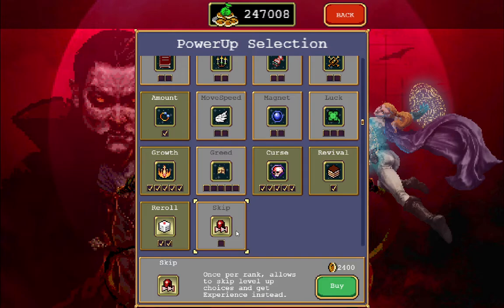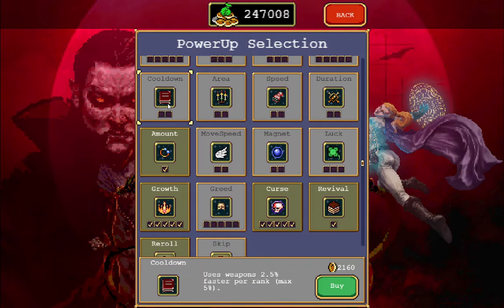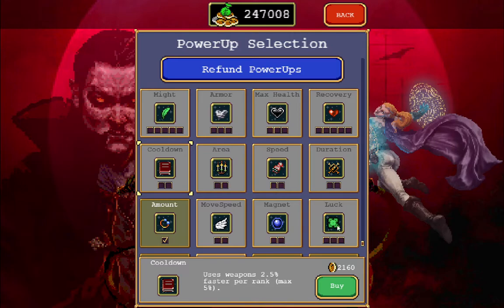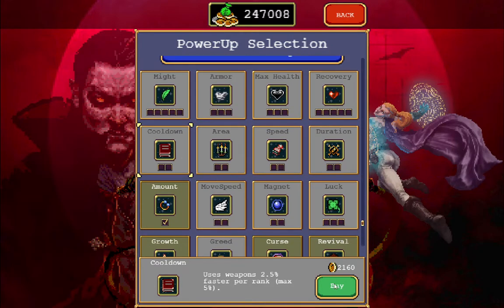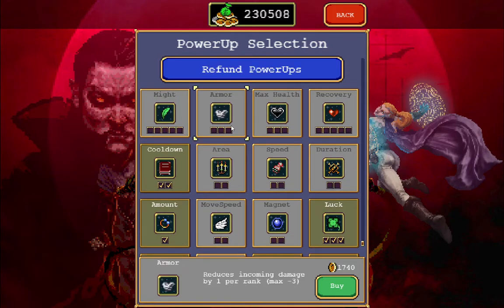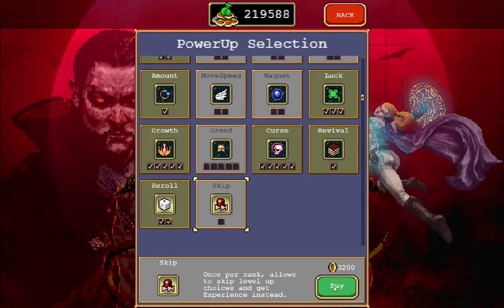I think it's best to buy Cool Down next because it also has two points you can buy. I think Skip would come after Luck, so let's buy Cool Down, then Luck, and then Armor because it's pretty expensive.